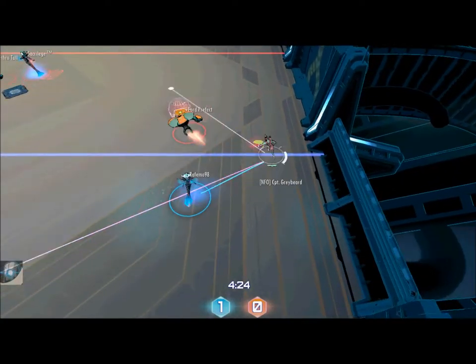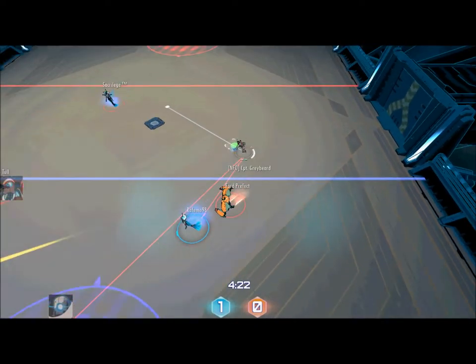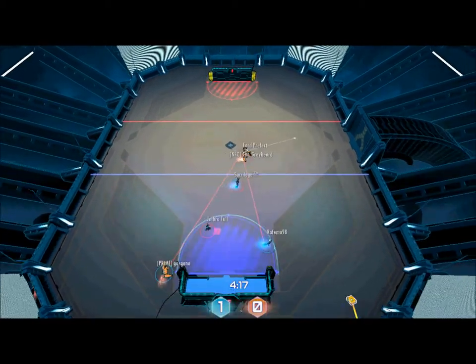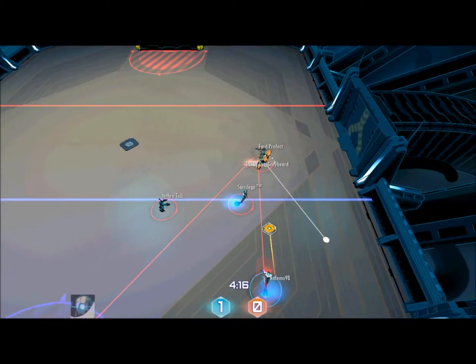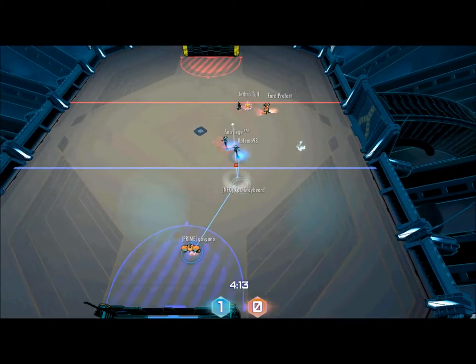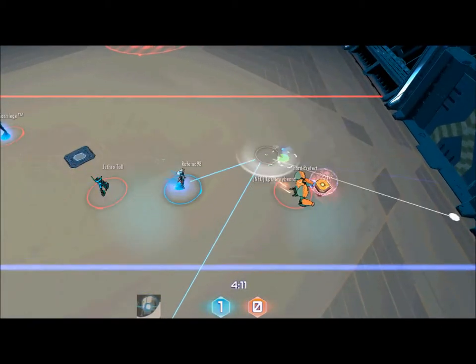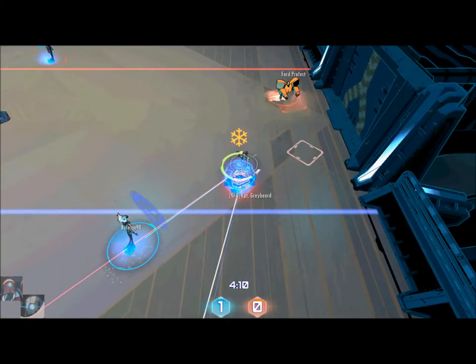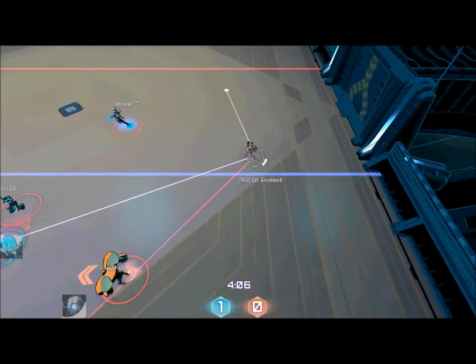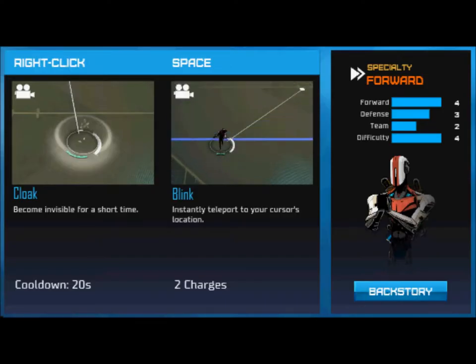While my Cloak is on cooldown and the other team is closing in on my goal, I guard the support or other striker. Stalker has the highest base movement speed, so he should be able to guard any runner without too much of an issue. Guarding the other enemy runner lets your striker focus on their striker. It also gives the enemy striker less flexibility as he can't pass to a teammate, which will most likely force the disc out of their hands and hopefully into yours.